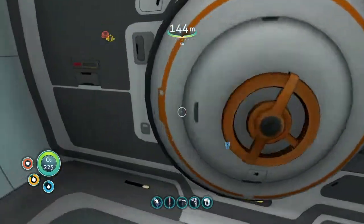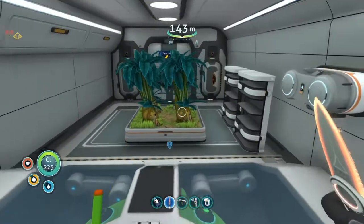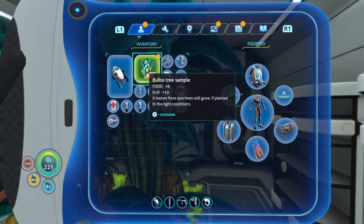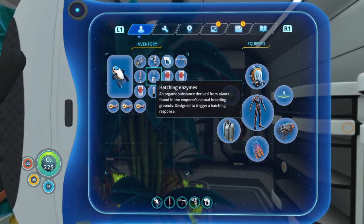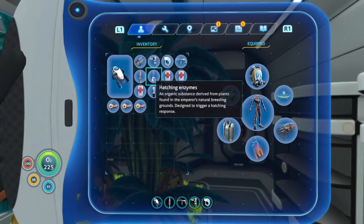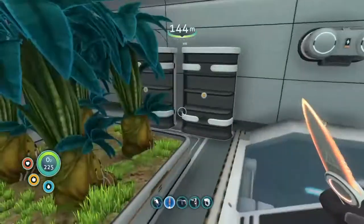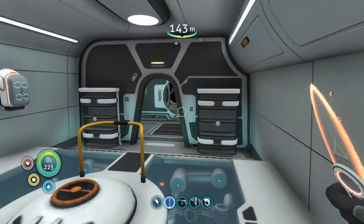All right, let's do this. Light snack first. Hatching enzymes — an organic substance derived from plants found in the Emperor's natural breeding grounds, designed to trigger a hatching response. All right, save that.